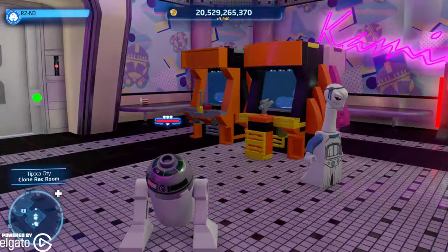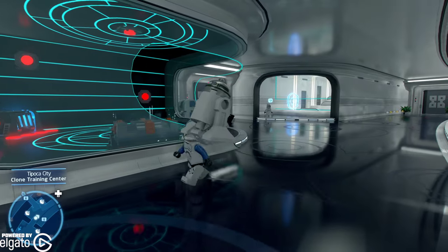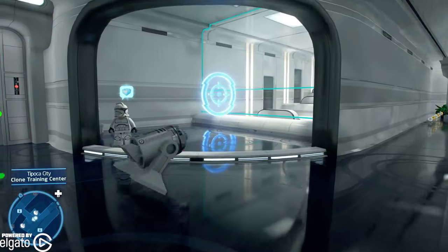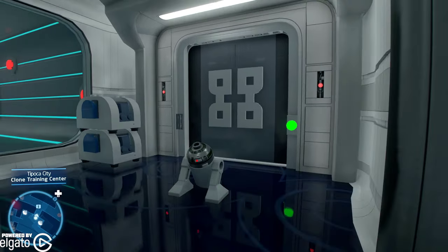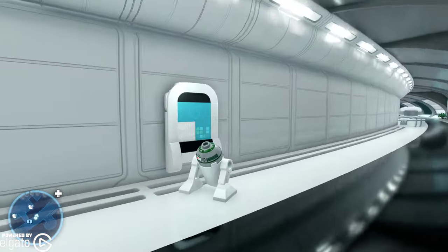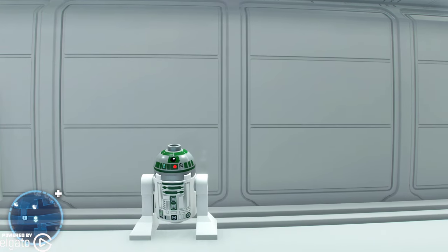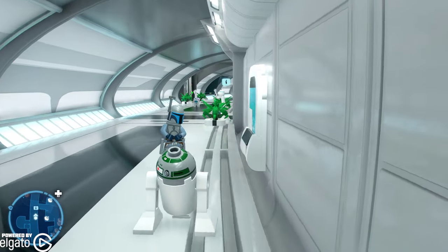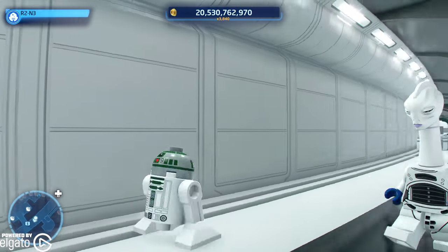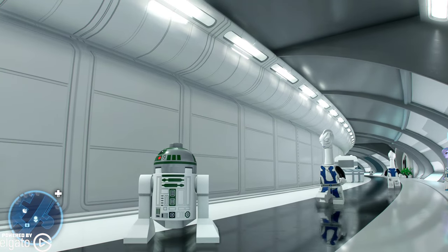So here is R2-N3. And guess what it does? It does astromech stuff — the same as all the other astromechs. And it goes pew pew. Get out here in the good light, and there it is. Little astromech, R2-N3. So if you're a fan of the color green, you may like this one. I feel like that's really what it comes down to when you want to pick your favorite astromech — you have to use an astromech from time to time, so you might as well get one that is the colors that you like. Without any further ado, that is the R2-N3 unit. Goodbye.